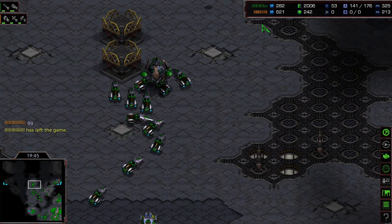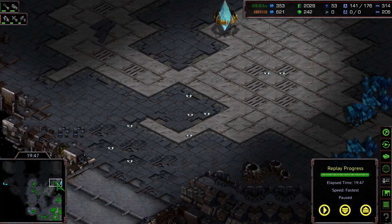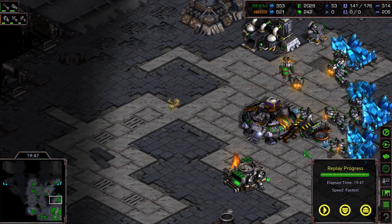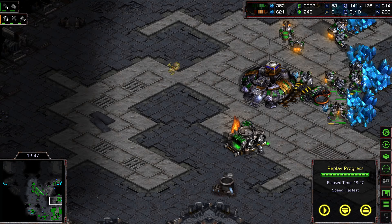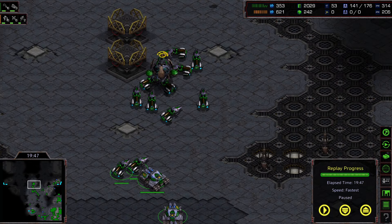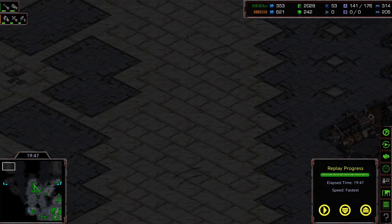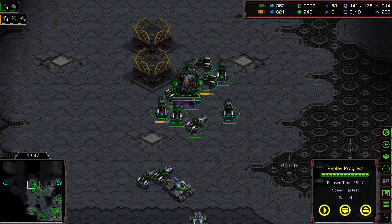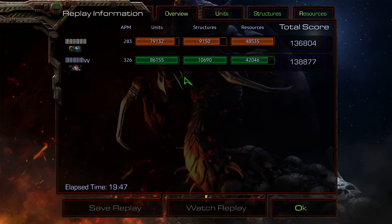The Protoss types GG. Interestingly, he might have stayed longer — perhaps changing tactics to use an arbiter or more shuttle harassment against Flash's mineral lines. However, the next push from Flash would likely have been devastating, moving into the upper left and taking out two new bases. That's likely why the Protoss decided to GG — and with that, Flash takes this hard-fought game.